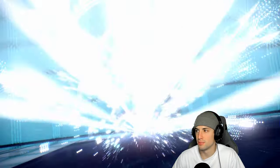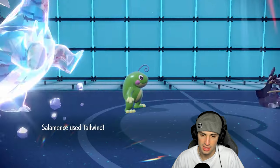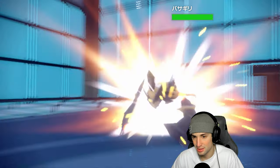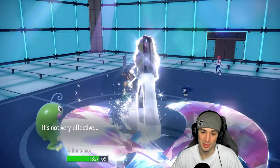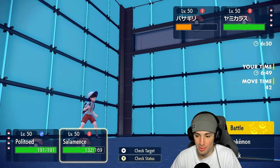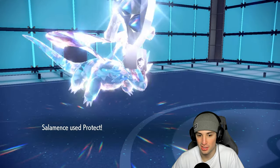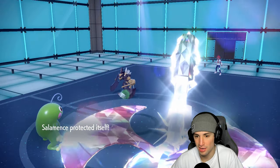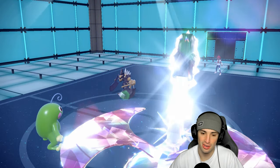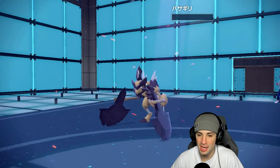They probably also have Close Combat which I've got to watch out for. Sunny Day comes through — dang it. At least we get off the Tailwind, but they get staggered Tailwind turns. We get a Fire Weather Ball — does good damage regardless. There's Stone Axe which we soak pretty well. Next turn they're definitely setting up Tailwind. I'll just get a Weather Ball and protect Salamence, since I think they go Tailwind plus Close Combat. Good protect read — there it is. Weather Ball thriving in the sun. Bye bye Kleavor.